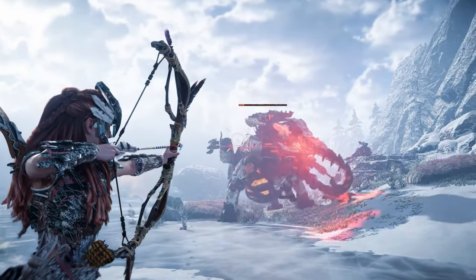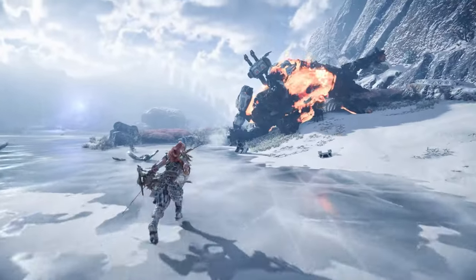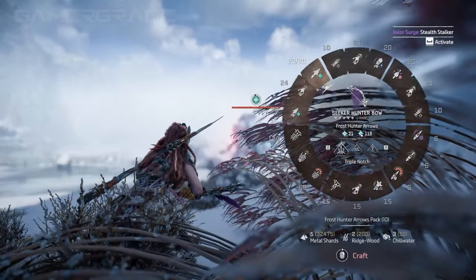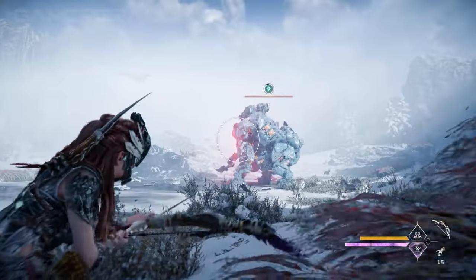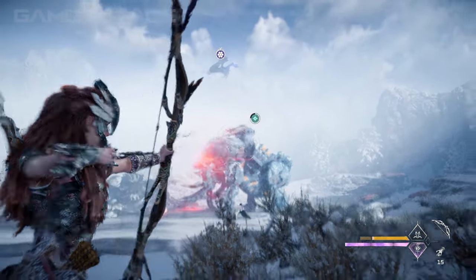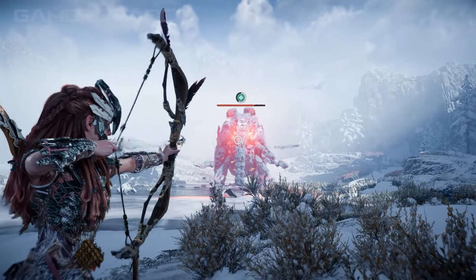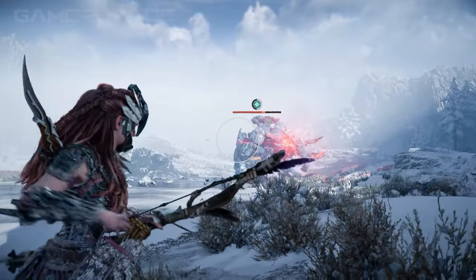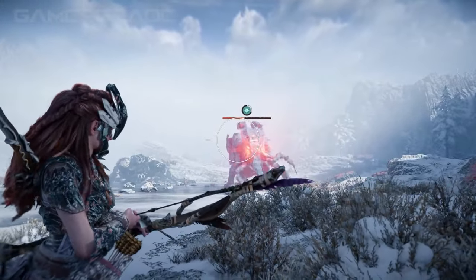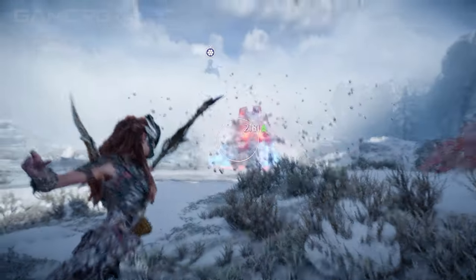Aloy's movement speed is also severely hampered while aiming the Sharpshot Bow, and during a slide, aiming will immediately interrupt the slide rather than activating the quick draw slow-mo. All Sharpshot Bows use precision arrows which are relatively expensive and slow to craft, and the quiver size is the smallest of all three bows, maxing out at just 15. There are a total of 8 different types of precision arrows available: Precision, Advanced Precision, Knockdown, Advanced Knockdown, Plasma, Advanced Plasma, Tear, and Strike-through Arrows.